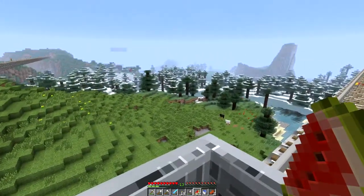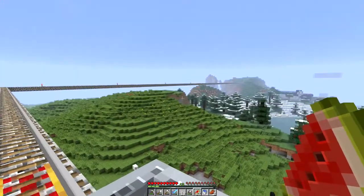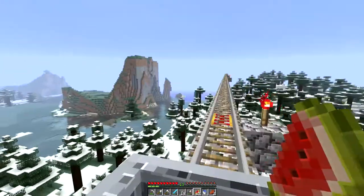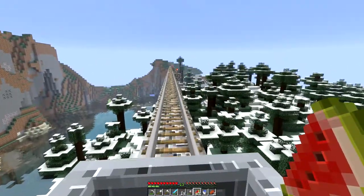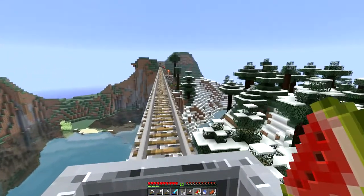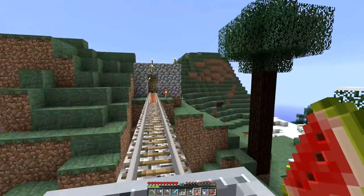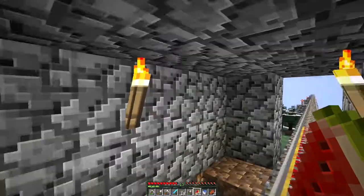I've got almost two stacks of saplings. Look at the view from up here! I actually kind of want to just farm an entire desert and go get a ton of coal and just make this entire thing surrounded by glass. We're heading over here — oh, more reeds, sheep. Everything looks pretty cool from up here.